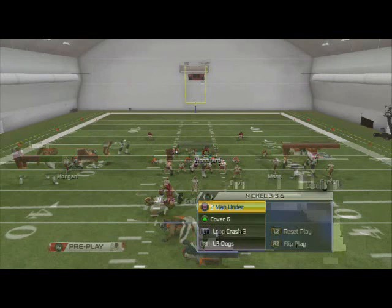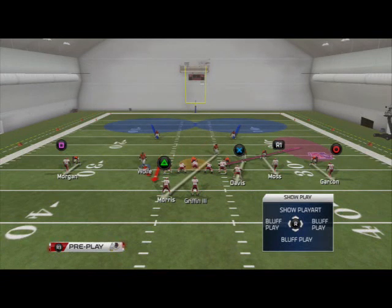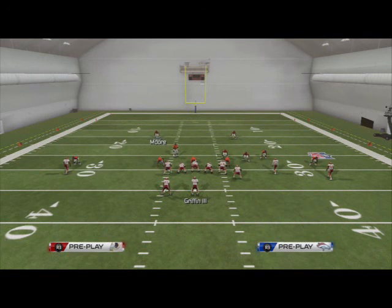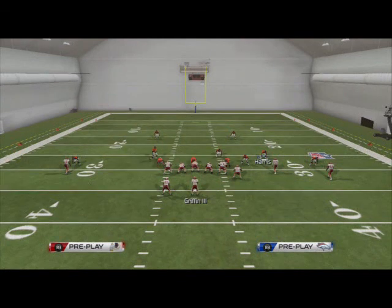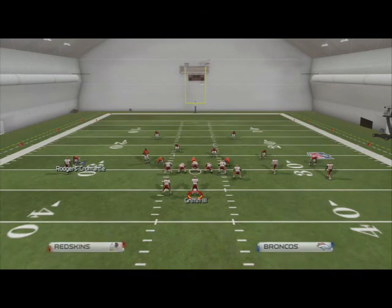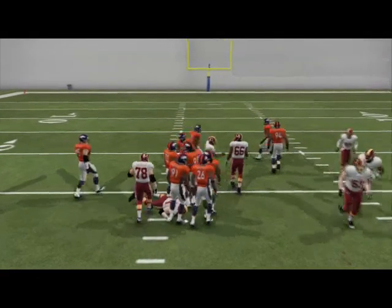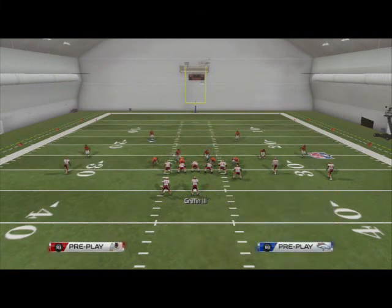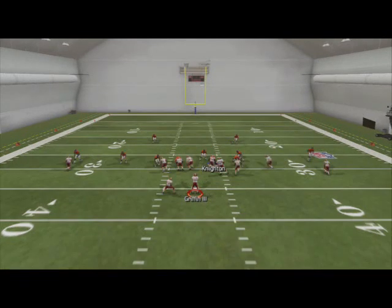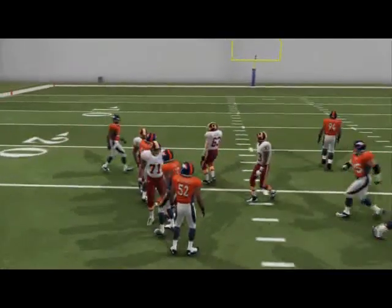Now we're going to go to the nickel three-three-five. We'll set up our two men under, shift the linebacker, hit pass commit again — snap — and Robert Griffin has nowhere to go, sliding for about three yards. This is a lot better than the touchdowns we were giving up every single time. He has not broken a touchdown once since we switched to this defense. Pass commit — snap — and again, big time hits in the backfield.